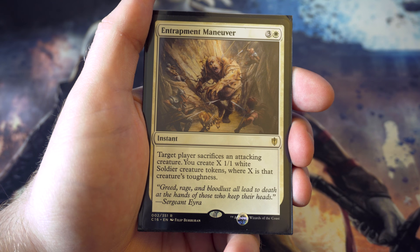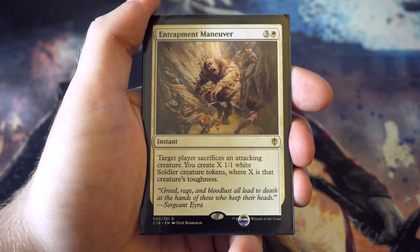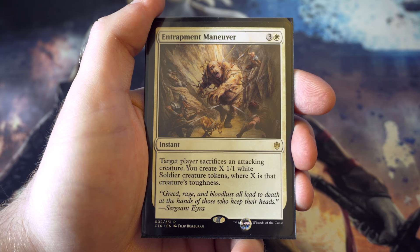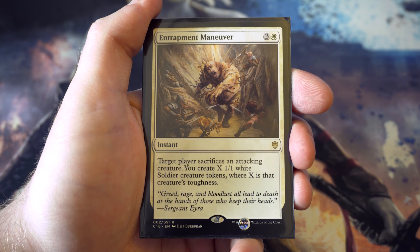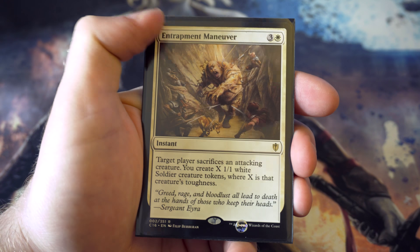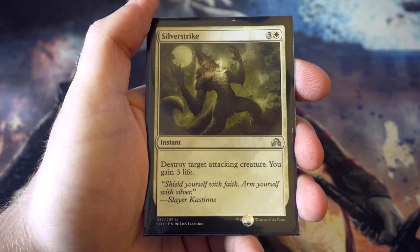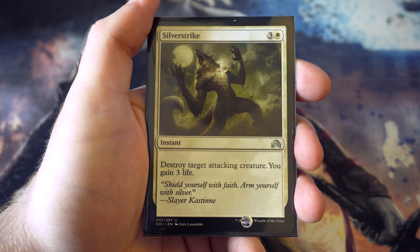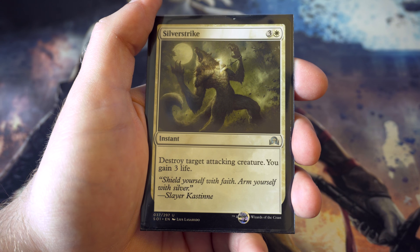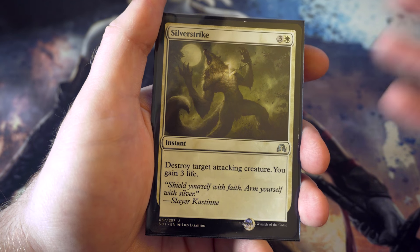Another card from Commander 2016: Entrapment Maneuver - for three and a white, target player sacrifices an attacking creature and you create X one-one soldiers where X is that creature's toughness. Hoping your opponent attacks with something big on its own so you get real value. It may not always deliver great value so it's not necessarily a top priority pick. If there's something better please let me know. Last instant from Shadows over Innistrad - for three and a white destroy target attacking creature and gain three life. Fairly expensive but you choose which creature to destroy and gain three life.